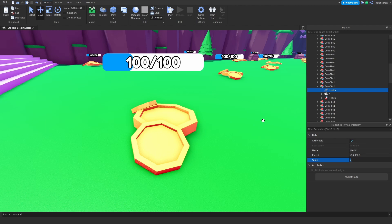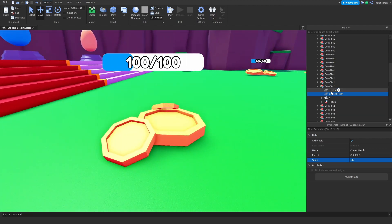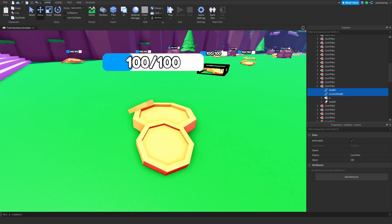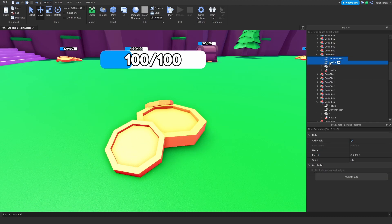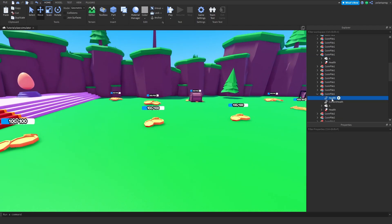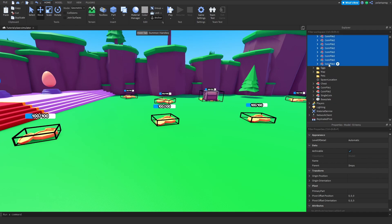The health value will be 100. I'm also going to add another value called 'currentHealth', which will also be 100. Whenever you create a drop and want to set a health value to it, you're going to copy these two values — right-click, copy, go to your other drop, right-click, paste into — and make sure both values are set to the same amount of health you want. I'll paste these values into every single coin pile and chest; they'll all have a health number of 100.